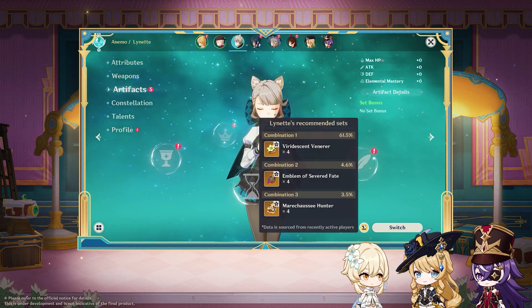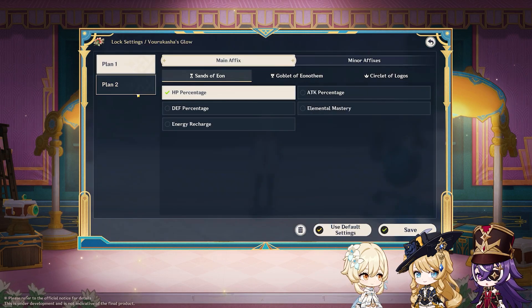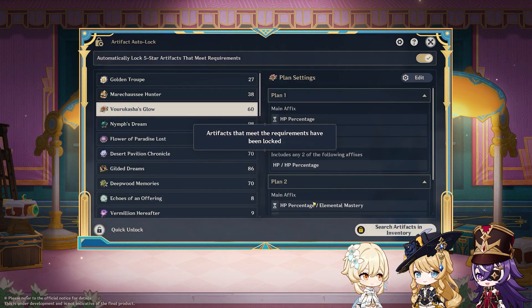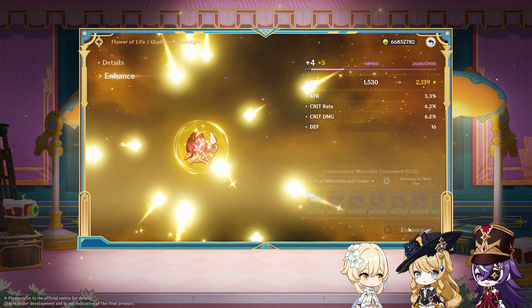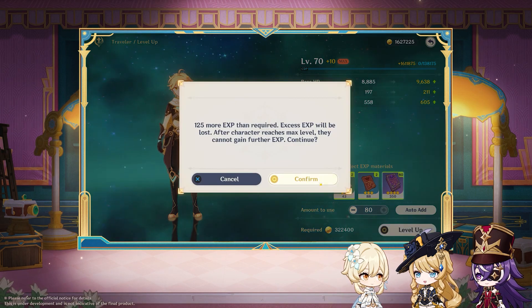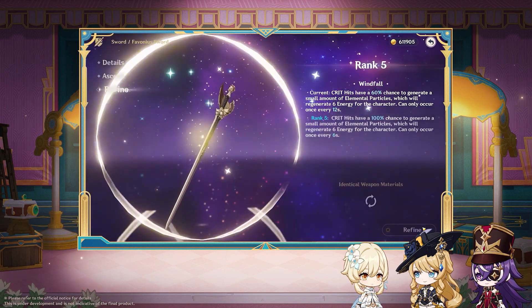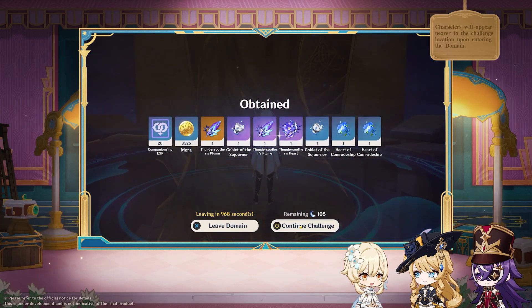For quality of life updates: we can now see which artifact set is recommended for a given character. An automatic artifact login system will be introduced, with two presets per artifact set that can be locked and unlocked in batches. Artifact leveling will be easier with a new enhance-to-next-tier option, and you can add more artifacts at once to upgrade — but still no artifact loadouts, which is frustrating.